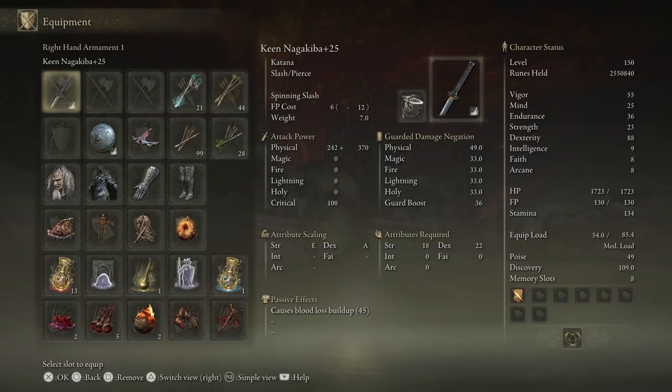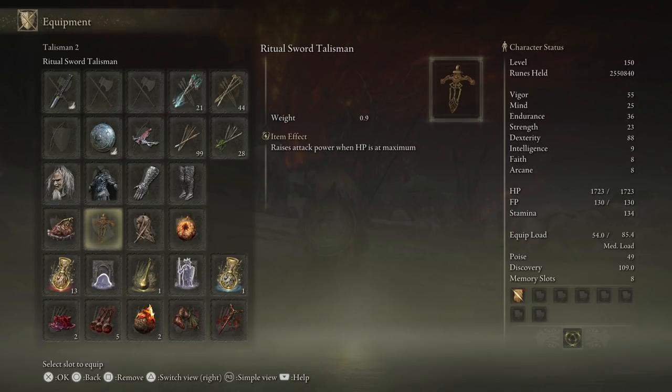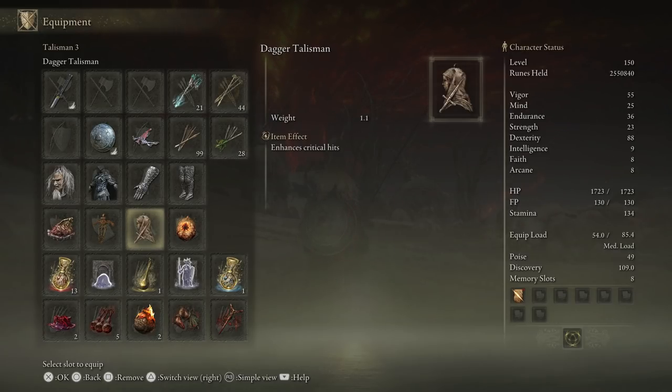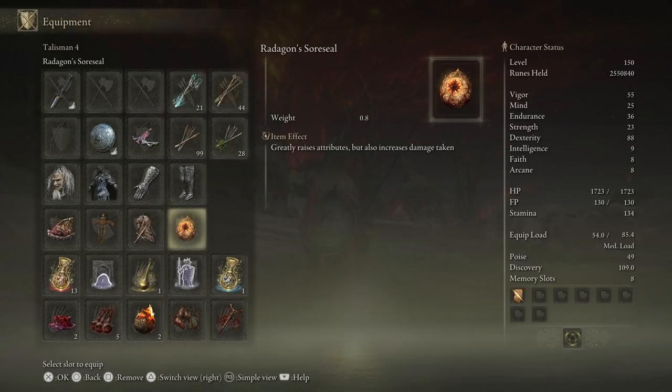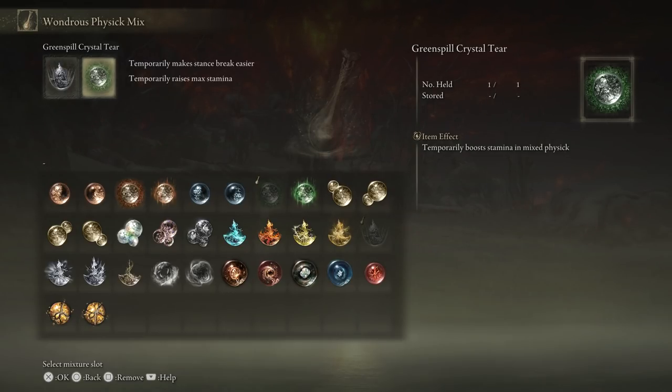Since bleed isn't the emphasis on this weapon — even though it's capable of bleed — we want keen scaling to take full advantage of dex and add as much power to the skill attack as possible. Because we're not spamming R1 chains like with the curved swords, we're focusing on maximizing skill damage and stance breaking, so talismans and physic mix reflect that: Shard of Alexander greatly boosts skill attack power; Ritual Sword Talisman raises attack power when HP is at maximum; Dagger Talisman enhances critical hits; and Radagon's Soreseal again, swappable for the Dragon Crest Greatshield Talisman. The physic mix uses Stone Barb Cracked Tear to make attacks more likely to break enemy stances, and Green Spill Crystal Tear for a stamina boost since jumping attacks and skill spam can really eat into stamina.